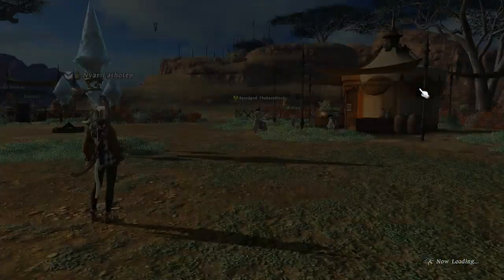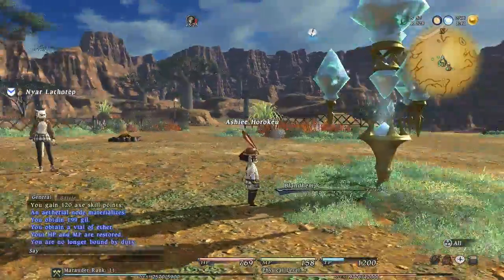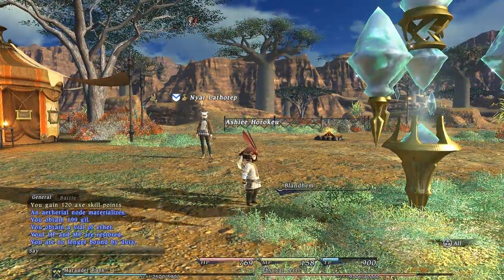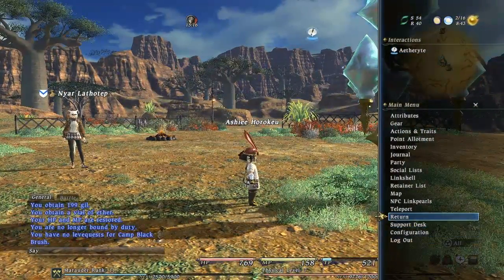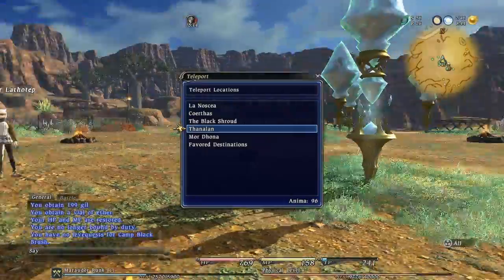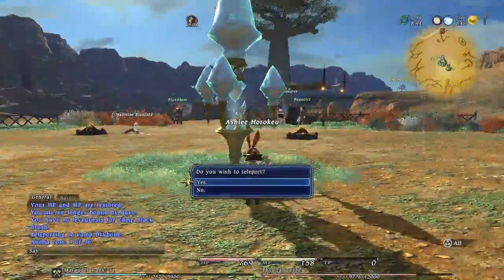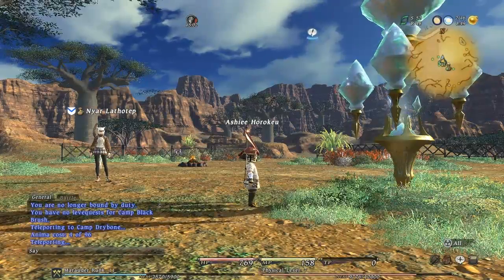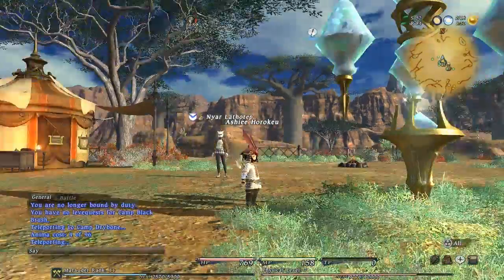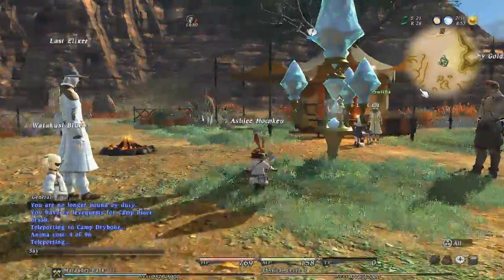I believe I'm done with all the guild leaves in this place, let's check though. Nope, I no longer have a lead quest, so I'm going to be lazy and teleport to Camp Drybone and start my lead quest there. Yay, we are at Camp Drybone — that only took like 2 seconds.